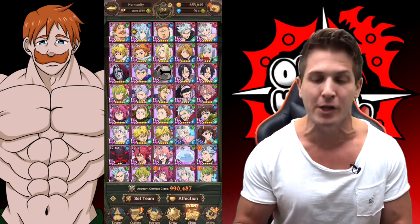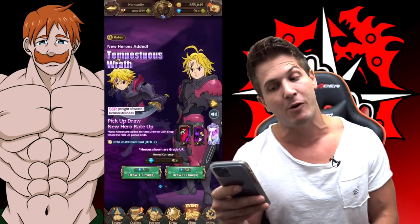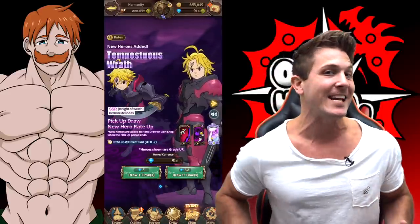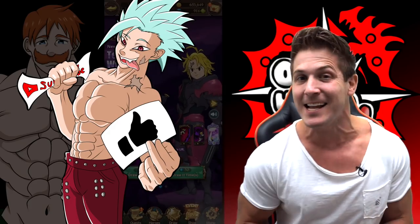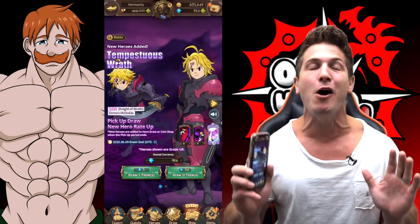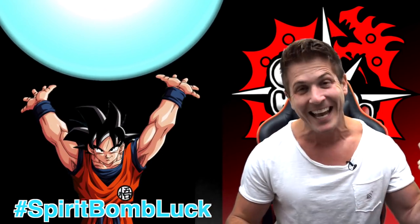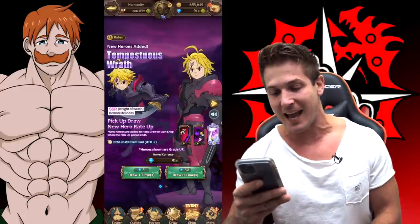But before we even get into all that, this video is about summoning for Blue Demon Meliodas, so that's what we're going to do. Hopefully we'll be able to get him before the first pity summon. I think we can, but only if you guys tap that like button because that's the only way we can generate that multiverse Spirit Bomb luck. If you want to get in on this, hit that like button right now and let's get in.